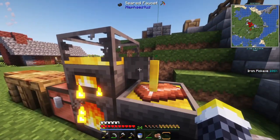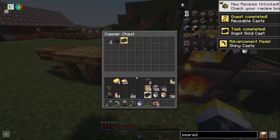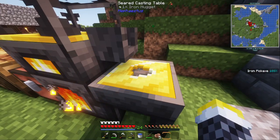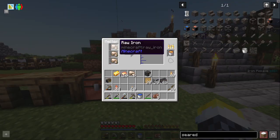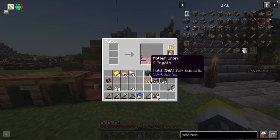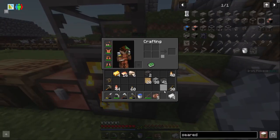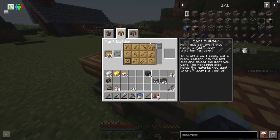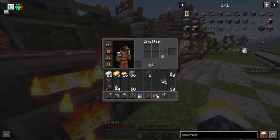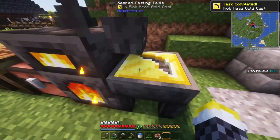I want to get some basic ingot casts. Now that I have gold in here I can use this ingot, let it sit for a while, and now we should have a reusable ingot cast. I also want to make a nugget cast. The really nice thing about this Tinker's smeltery is that if you put in three raw ores at a time it will give you four ingots instead of three — so basically for every raw iron you get one and a third iron. I can just cast it out. I almost forgot to craft a pickaxe head cast — make one like this and put it on here.